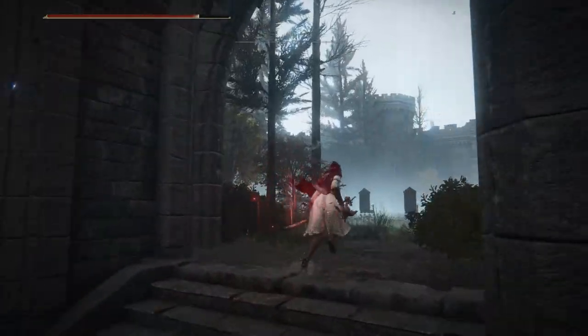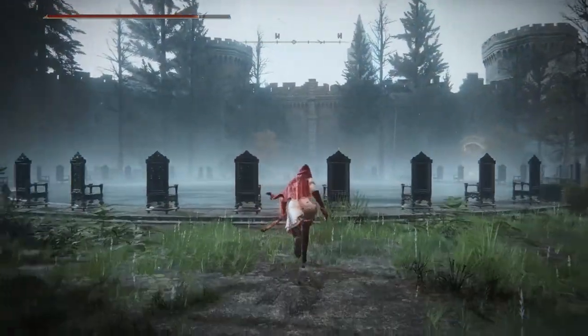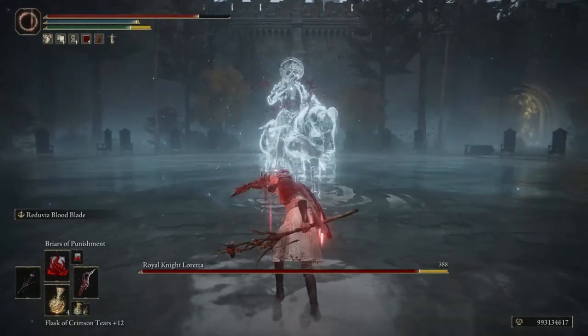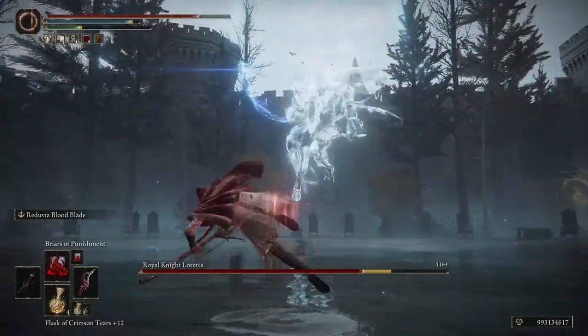To cast our sorceries, we'll be using the Staff of the Guilty because it actually boosts the Thorn sorceries, which we'll be using for this build, and it also causes blood loss buildup.